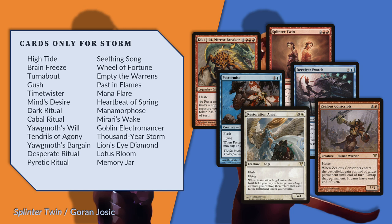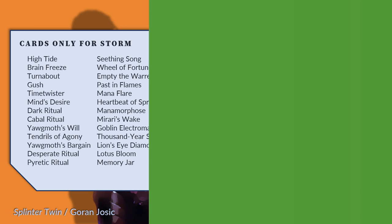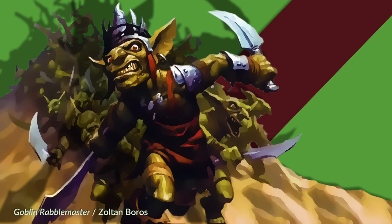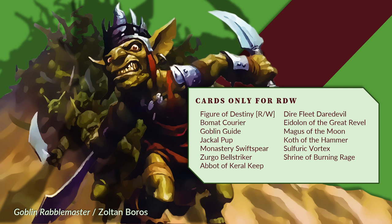That is 4.8% of the cube — a large number to devote to one unreliable deck. A generous analysis of red 1 and 2 CMC creatures finds 11 creatures for red deck wins. Almost all of the red creatures that cost 3 or more have application elsewhere. The deck wants burn spells as well, which will be desirable in other decks. I would suggest that the total space devoted to exactly mono-red aggro is 13 cards, or 2.4% of the cube. To take another combo deck, I also count 13 cards that are useful only to Reanimator.